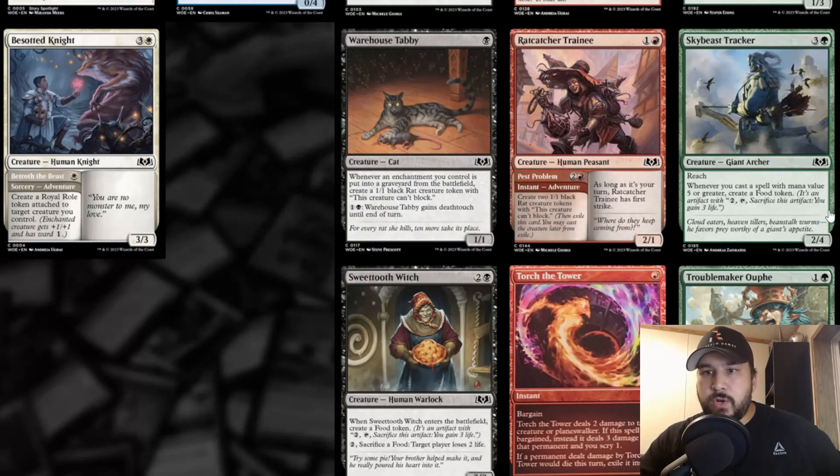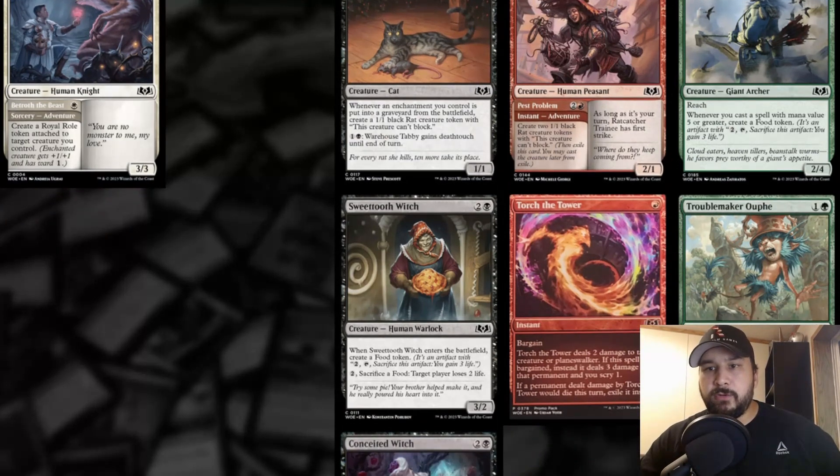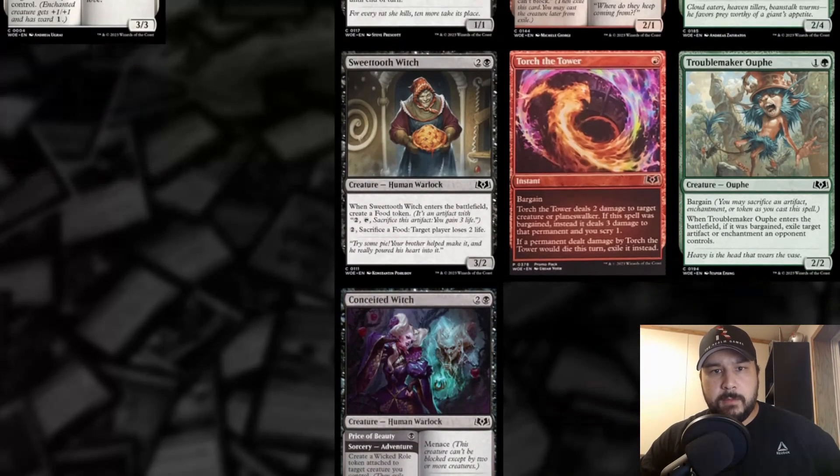Sky Beast Tracker — three and a green with reach. Whenever you cast a spell with mana value five or greater, create a food token. It's a 2/4 for four mana so it'll survive a bolt. I play a mono green Tron deck and its biggest weakness is getting burned out early. This wouldn't replace a lot of existing cards, but it'd be cool to include — it's four mana so it could hit off the cascade cards in mono green Tron. All the cascade creatures are over five mana, so this could generate food tokens that let you gain back life you've lost. I might try this when it comes out.